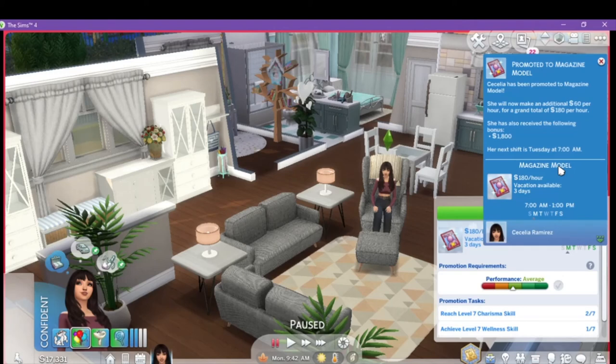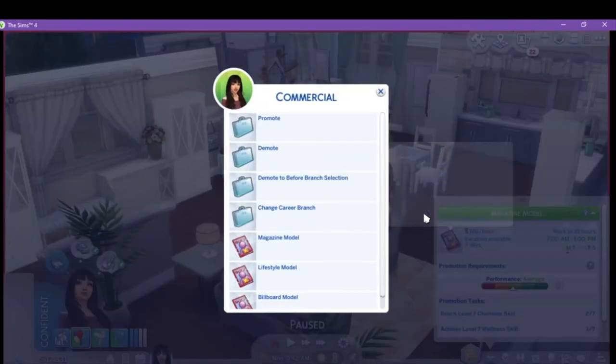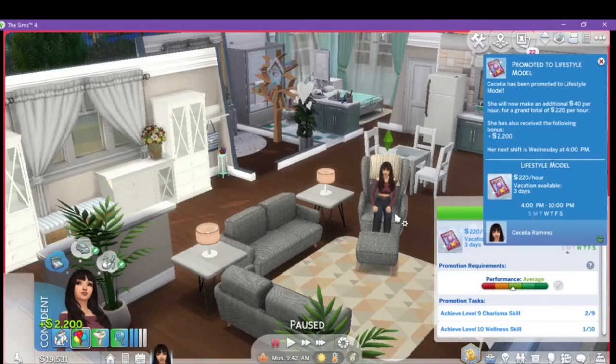Promoted to Magazine Model — an additional $60 per hour for a grand total of $180 per hour, with a $1,800 bonus. She's got to finish getting her charisma and wellness up for this level. We're now at level 9 of this career. Promoted to Lifestyle Mod — an additional $40 per hour, $220 grand total, for a total bonus of $2,200.